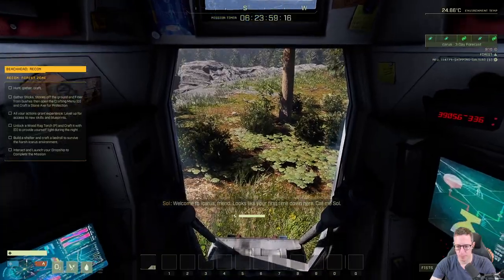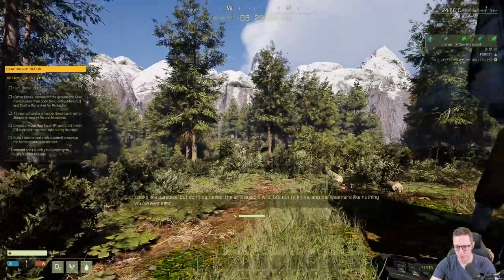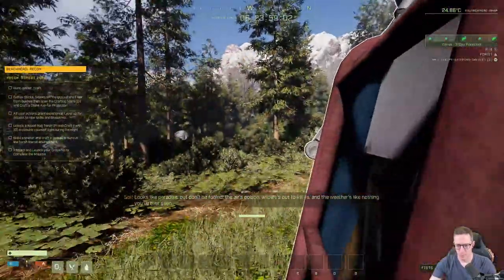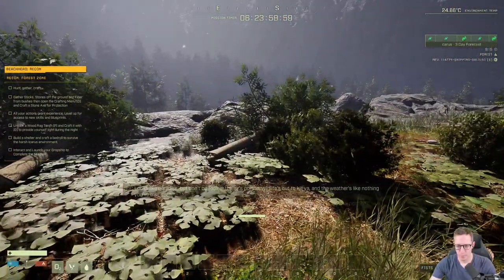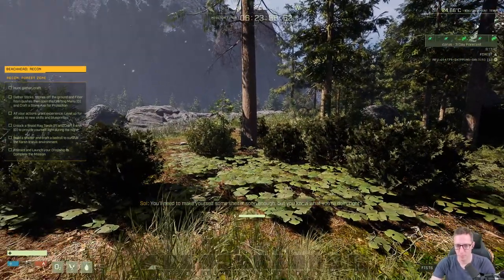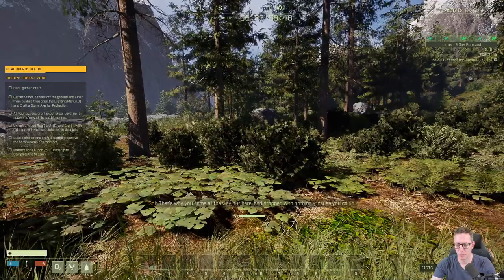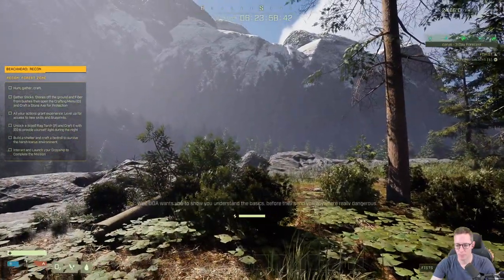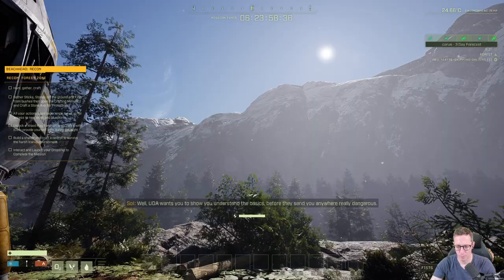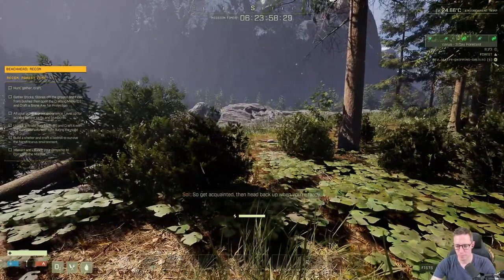Welcome to Icarus, friend. Looks like your first time down here — call me Sol. Looks like paradise, but don't be fooled. The air is poison, the wildlife's out to kill you, and the weather's like nothing you've ever seen. You'll need to make yourself some shelter soon enough. UDA wants you to show you understand the basics before they send you anywhere really dangerous. So get acquainted, then head back up when you're ready. Best of luck, friend. Stay safe.